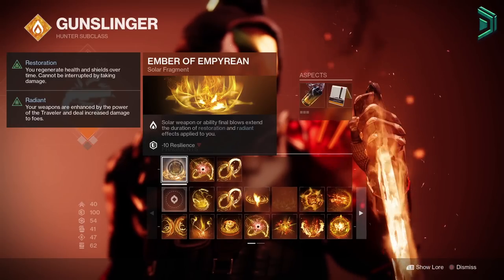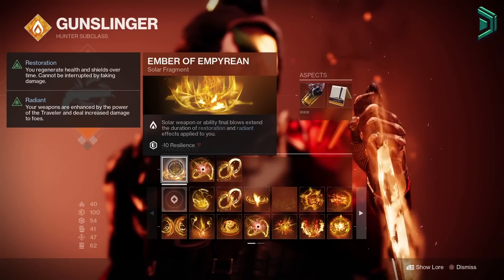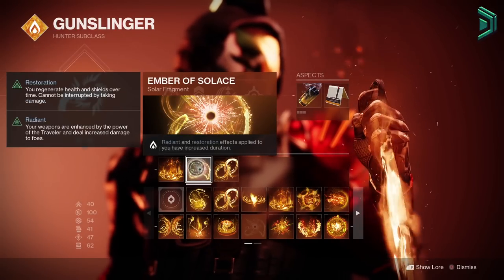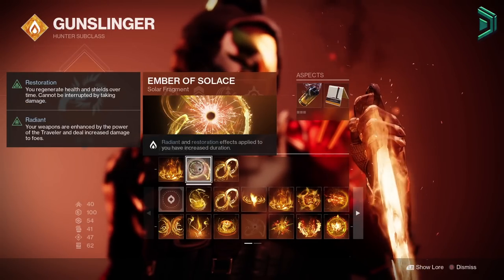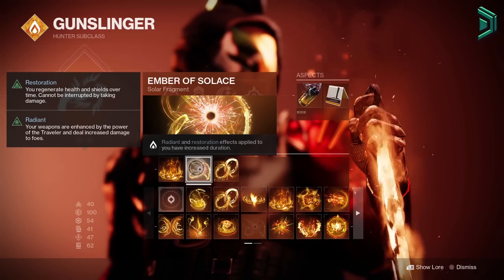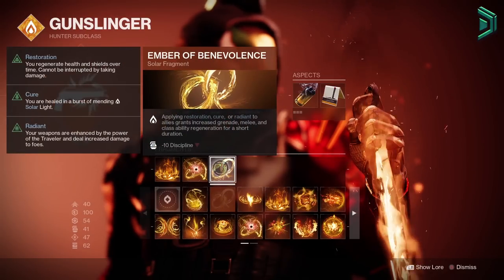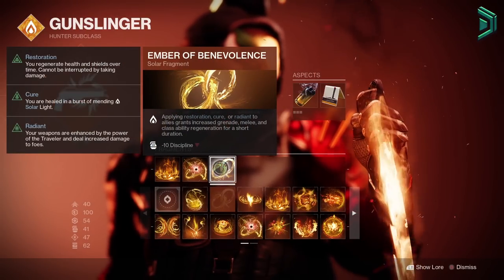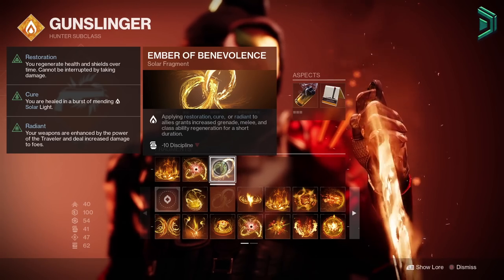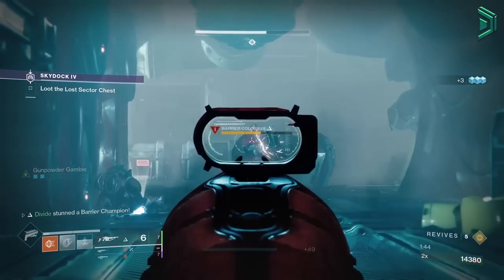For fragments: Ember of Empyrean — solar weapon or ability final blows extend the duration of Restoration and Radiant, you 100% want this on. Ember of Solace — Radiant and Restoration effects applied to you have increased duration, keep this on so you don't run out of time killing adds in master or grandmaster nightfalls. Ember of Benevolence — applying Restoration, Cure, or Radiant increases your ability cooldowns. Keep this on in end game PvE, but in easier content you can swap it out.